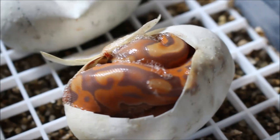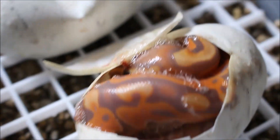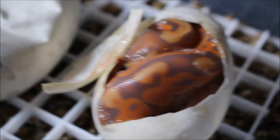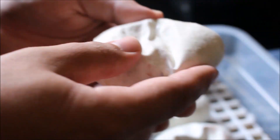Looks like it might be the triple — Coral Glow Black Pastel Enchi. Yeah, it's a Coral Glow Enchi. Last season I don't remember it being this orange. I remember it being like a bright bright yellow and purple.